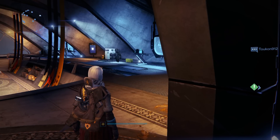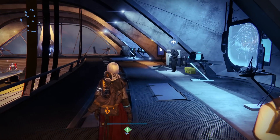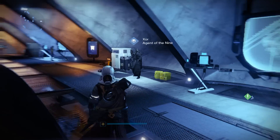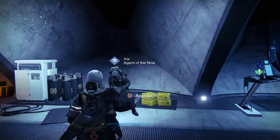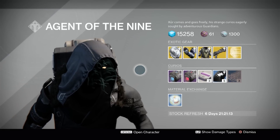If you're just picking up the game over the holidays, Xur is the exotic gear merchant in Destiny. He shows up every Friday and leaves every Sunday very early in the morning, and will appear at a random location within the tower. He sells exotic gear for the currency of strange coins, which can be picked up through Crucible or through Strikes and other random activities throughout the game.